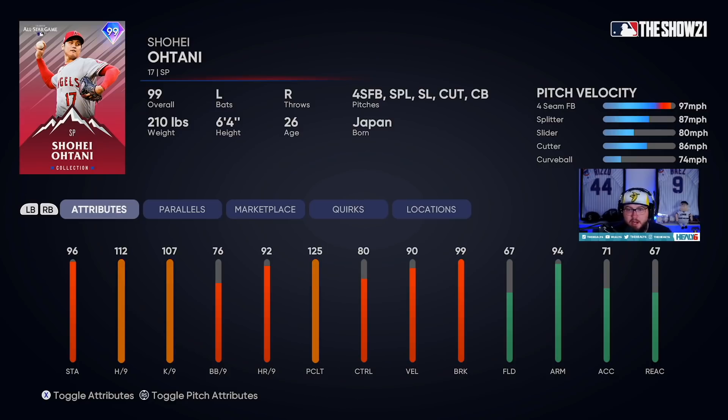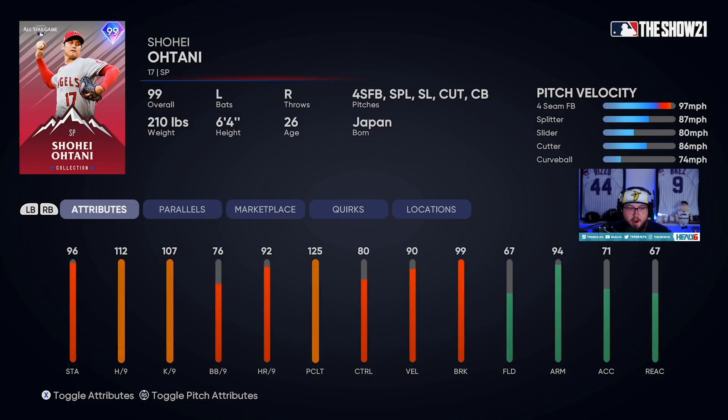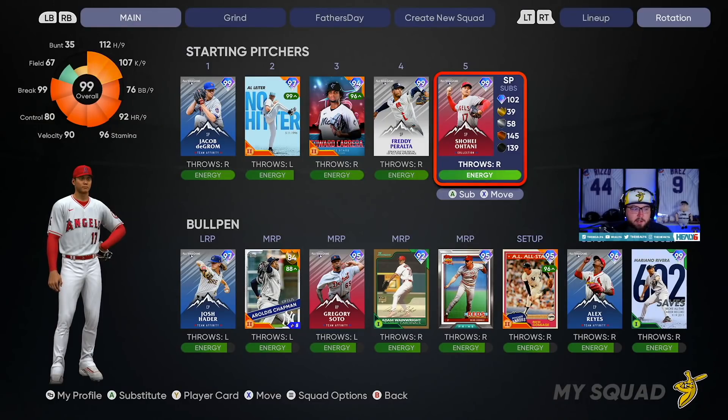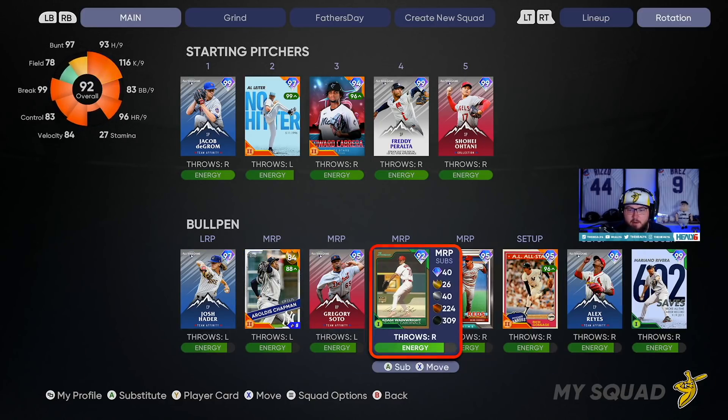He's got a four-seam, splitter, slider, curve, and cutter. You're going to be facing this card a lot in ranked seasons, no doubt about that. His pitching attributes are nice — 112 and 107 hits and Ks per nine. But guess what? He also has hitting attributes: 101, 94, 125 power with 91 speed. Like, what is this card? It's insane. You get him from the collection tab from all these new all-star cards. Unbelievable.